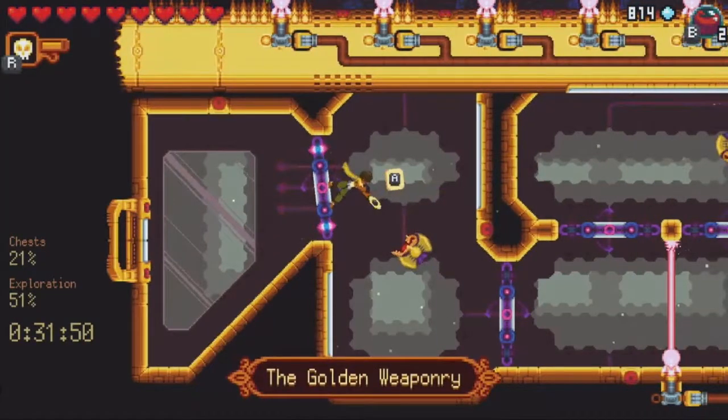This next room features quite a few flip pads and some enemies in the way. We're going to kill the first enemy, and then jump up and then diagonally down to get out of the way of the other enemy. Outside of that, we just jump straight through it.